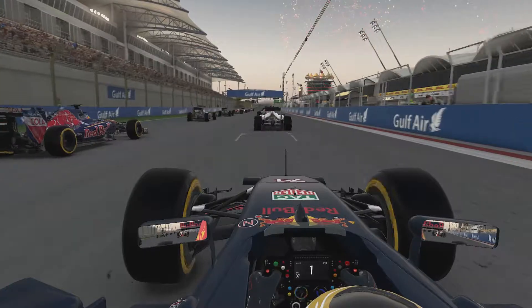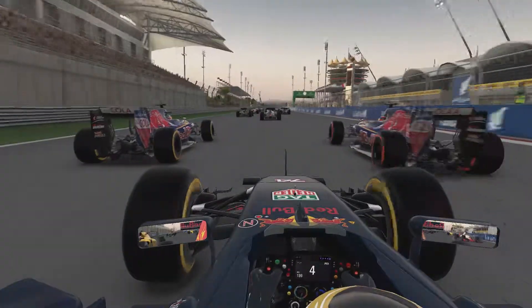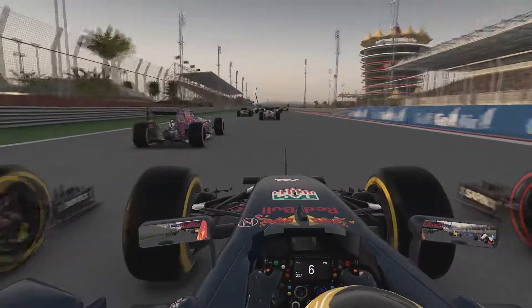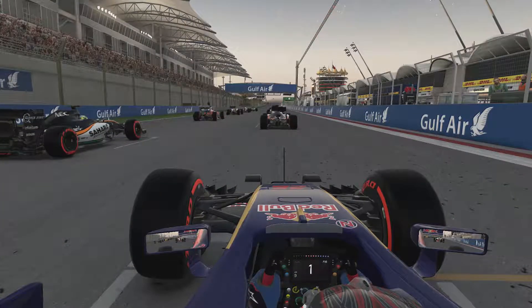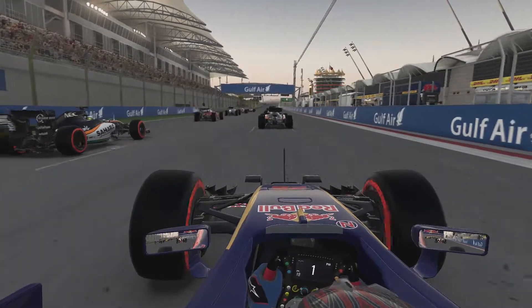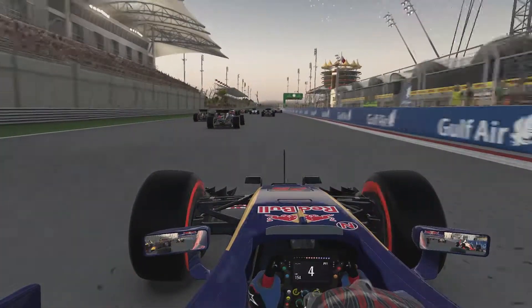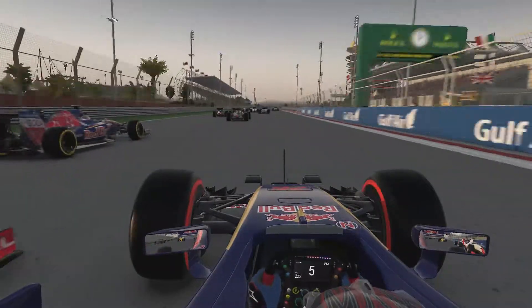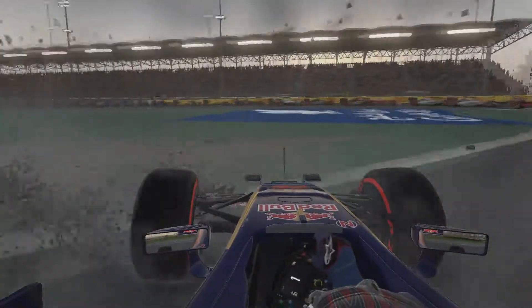Going right onboard for this replay: we get an alright start, Grosjean in front of us gets an alright start, and then we just make contact. I didn't expect the Toro Rosso to still be there. I'm going to put it down to a racing incident. Looking from the Toro Rosso's perspective — I have no idea what happened there. Alonso launches ahead of the Toro Rosso, his teammate and several cars launch ahead of the Toro Rosso too. It's very hard to understand what happened.